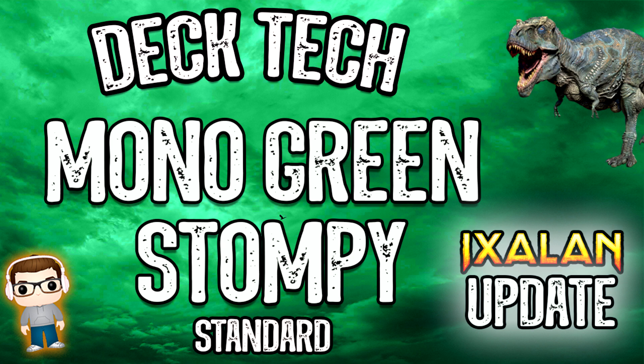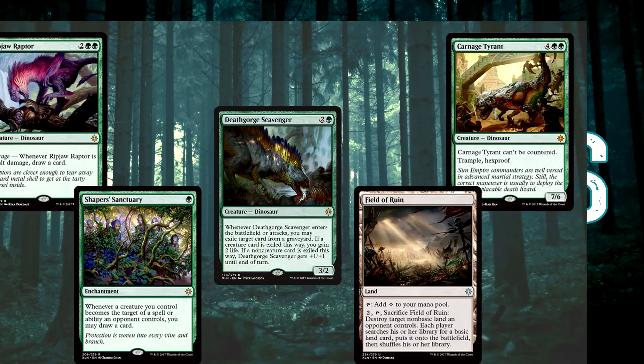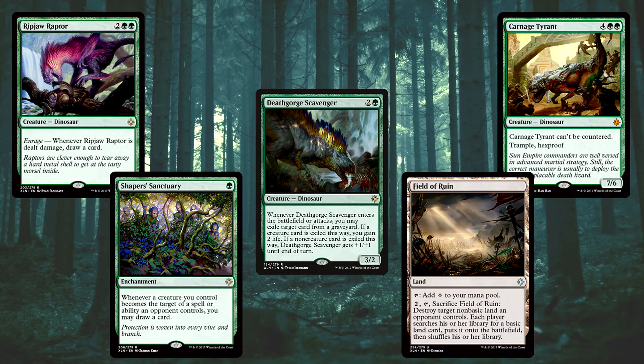Let's first have a quick look at the Ixalan updates in the main board before we look at the numbers in the deck. There are a few in the sideboard that you'll see afterwards as well, but these are the main ones. So we are adding some Dinos to our Mono Green Stompy deck. Ripjaw Raptor is the first one — whenever it's dealt damage you draw a card. I felt like the one thing we were missing in Mono Green Stompy was drawing cards, and this creature will help us. Along with Shaper's Sanctuary as well — whenever a creature you control becomes the target of a spell or ability an opponent controls, you may draw a card. So we've got two ways now of actually drawing extra cards.